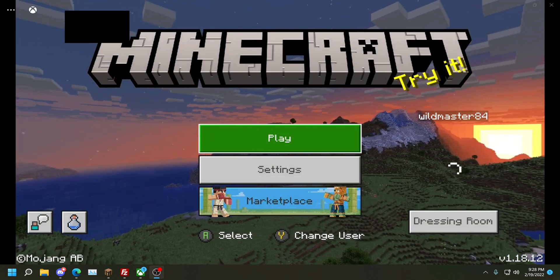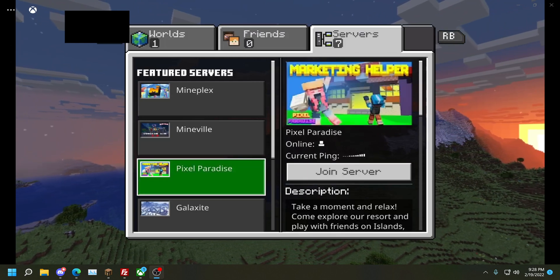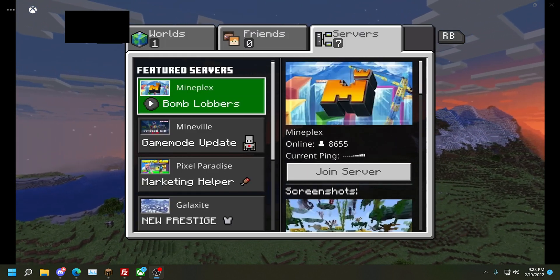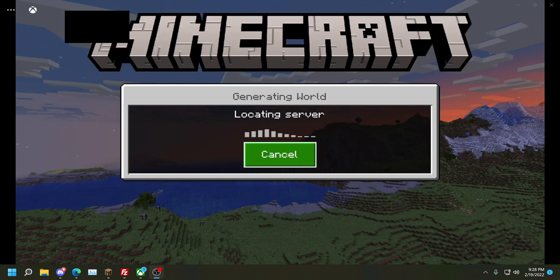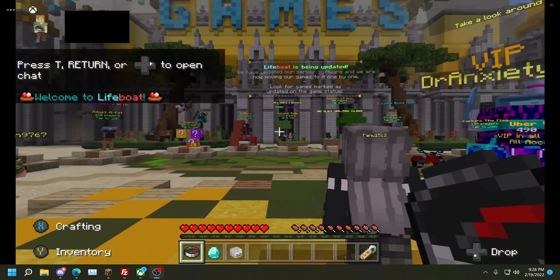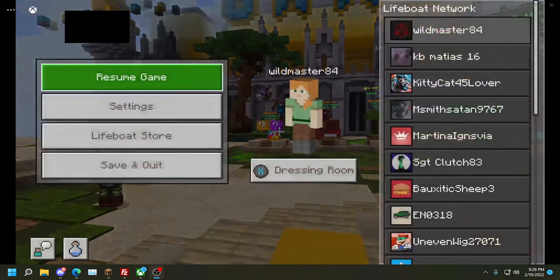So obviously we've got the pre-servers right here — the featured servers — and we can't add one because we don't have a button down here. Let's just join a server to show you that it'll still send us to a server, so you know I'm not trying to juke anyone. As you can see, we automatically join a server like normal.